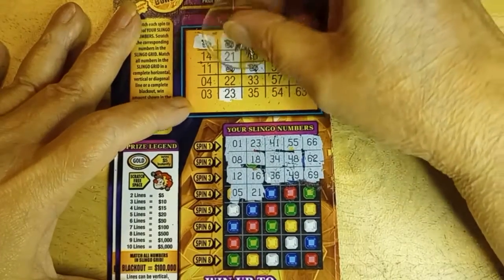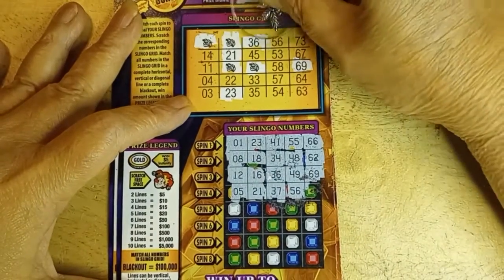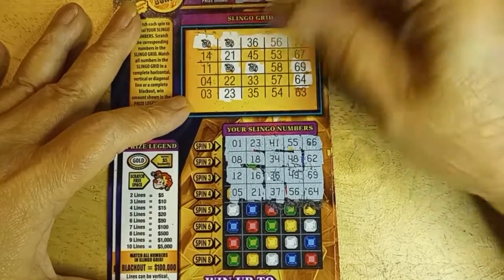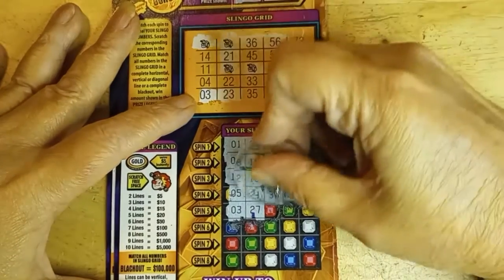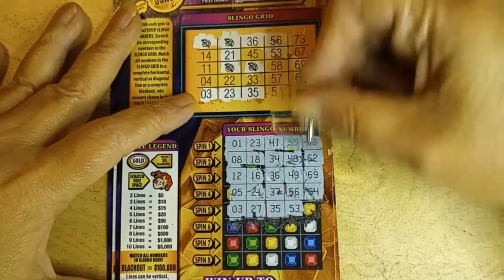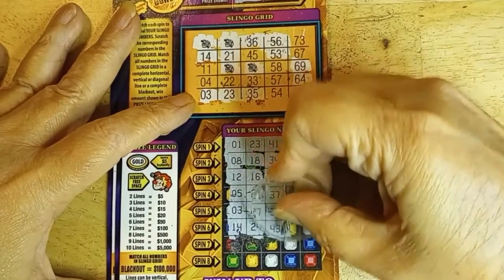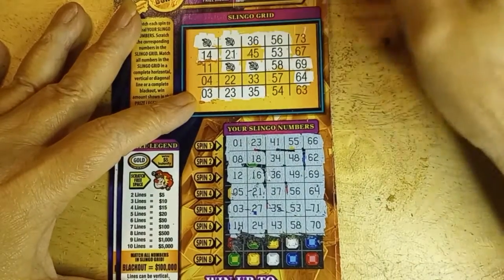5 and 20. Oh, got it now. 37 and 56. That's 56. Now, remember, we need at least two lines. Although I do want the 73, we need something more as well. 3 and 27. Got 3. Could use 22 — that's a line as well. 35 and 53. 53. 73? 71. 14 and 24. 14, no 24. 43 and 58. Got 58. And 70 — nope.